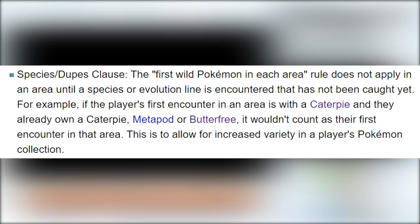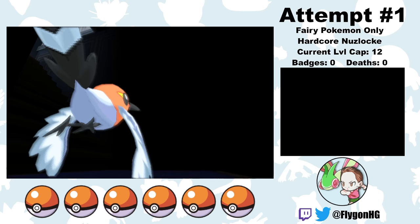Just as a quick reminder before we start: I play with Species Clause, so I'll be able to re-roll encounters until I get a unique encounter, but I can only use one of each unique evolution line. Also, I won't be using Mega Evolution or Pokemon-Amie.